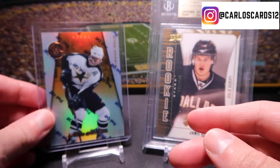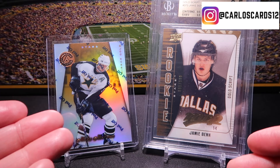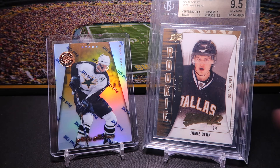That right there I think is very appropriate. So that's what we're calling the golden mail day — we've got the mirror gold from Mike Modano, and we've got the gold script rookie year for Jamie Benn. If you have any comments or questions, I'd be happy to reply to those. We'll catch you in the next video. Thanks very much.